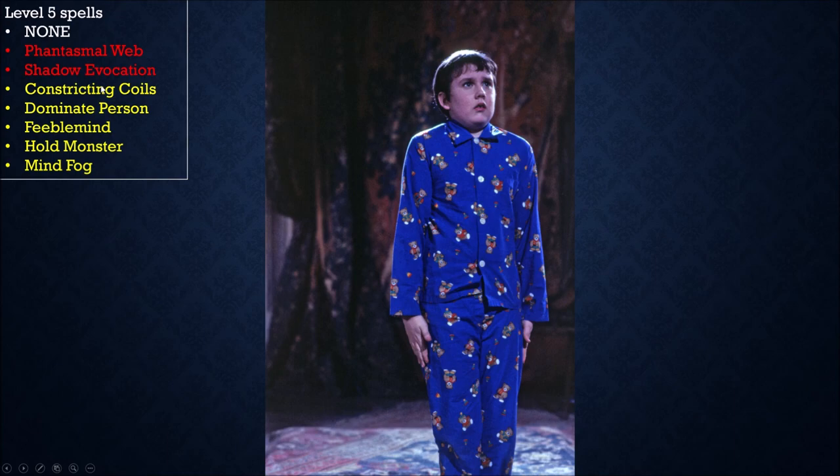In pen and paper I would grab Hold Monster because sometimes you want to interrogate somebody after the fight — paralyze them, beat their friends while they watch, then interrogate them when the fight's over. But for this game, I'll take the one that does damage at the same time as paralyzing, and that's Constricting Coils. Dominate Person — I'm warming up to it. It's nice to have a save-over-time spell where they literally do work for me. If their fighter or barbarian gets beat to death after I turn them to the dark side, I don't have to worry about healing them. So I am kind of warming up to Dominate Person.